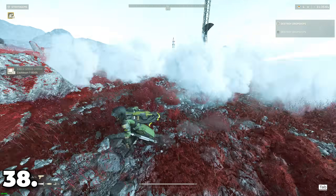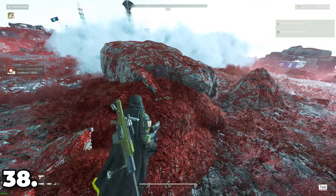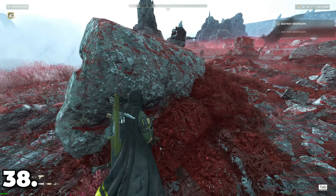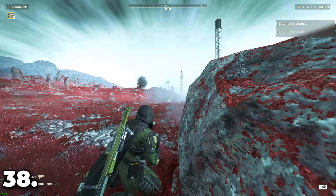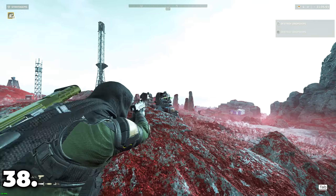Smokes will block enemy sight, and as far as enemies are concerned, you're exactly where you were before the smoke landed. Automatons will shoot at where they saw you last, and chargers and spewers will also directly attack where they saw you last — until they realize you're no longer there when they move past the smoke.